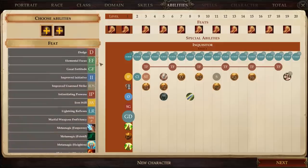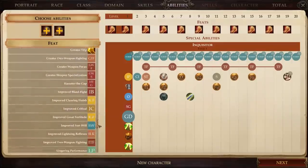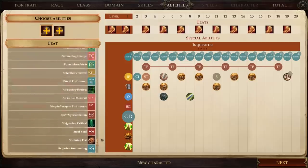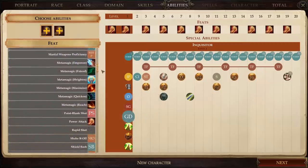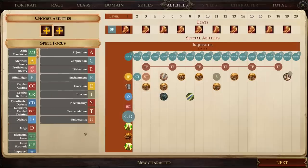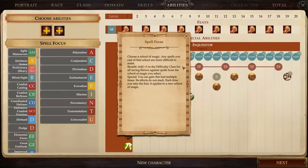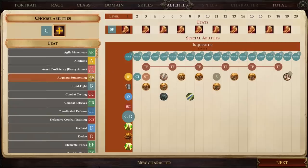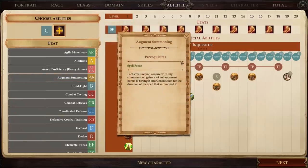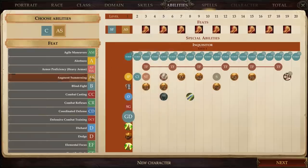Now it's time to pick our starting feats. While Kingmaker doesn't have all the feats from the tabletop game, it still presents a huge number of options. First, we need to grab Spell Focus with specialization in Conjuration. That makes it harder for enemies to resist our conjuration spells, and it acts as a prerequisite for the feat we really want: Augment Summoning. This feat grants a significant physical bonus to any monsters we summon, making them much more effective in combat — which is exactly why we chose to play a human, to get two feat slots from the start.